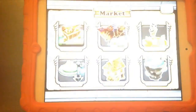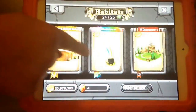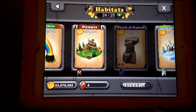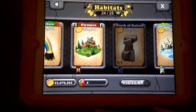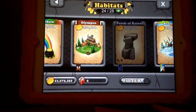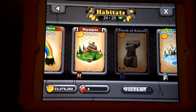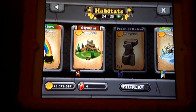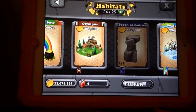You have to go to the market, go to habitats, scroll down, and as you can see the perch of Kairos is right there. I already got it once, and you can only get it once because it's one out of one. That is how to get the perch of Kairos. I think you can get the perch of Kairos on level 18 and up.